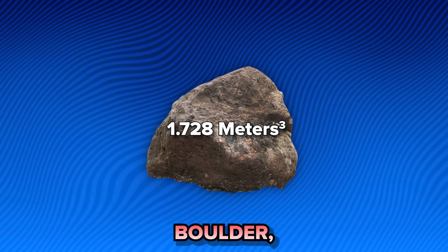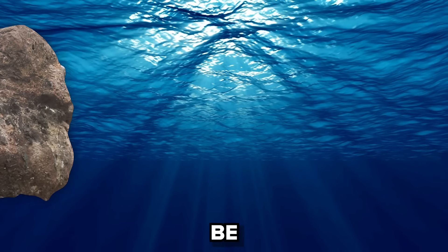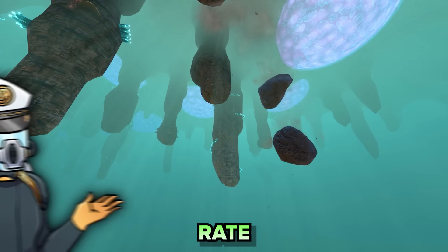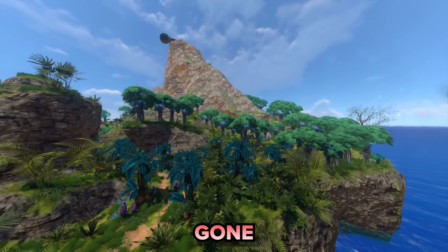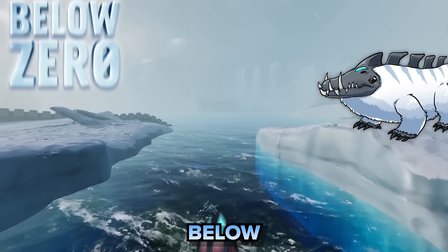The real killer is the fact the island is easily losing more than 1.728 metres cubed of rock a second — this is the size of just one boulder, and these things are falling all over the place, often more than one at a time. Some will be smaller, but some could be bigger, and I could easily see the island collapsing in just a couple of days. Once the collapse begins, the rate of loss will probably increase exponentially. In reality, this island should be gone not long after you first discover it — my bet would be within the first 48 to 72 hours, which makes the island long buried by the time of the events of Below Zero.